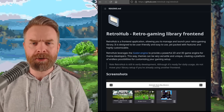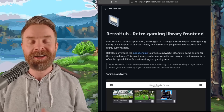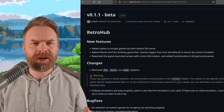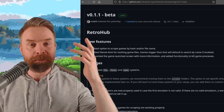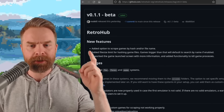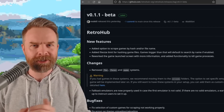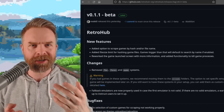Next up we're talking about Retro Hub, a free and open source retro gaming library front end, and Retro Hub just got a brand new release. It's still in early stages of development, but version 0.1.1 beta is the latest update. There are a bunch of bug fixes and some brand new features — for example, they added the option to scrape games by hash and/or file name. Retro Hub is free and open source; I'll drop a link to the GitHub in the description.